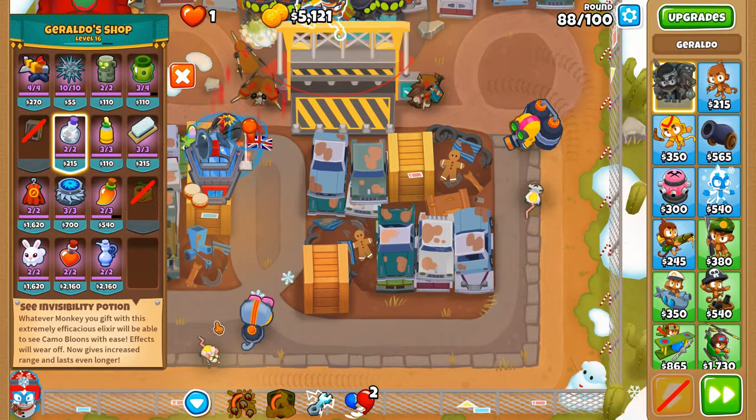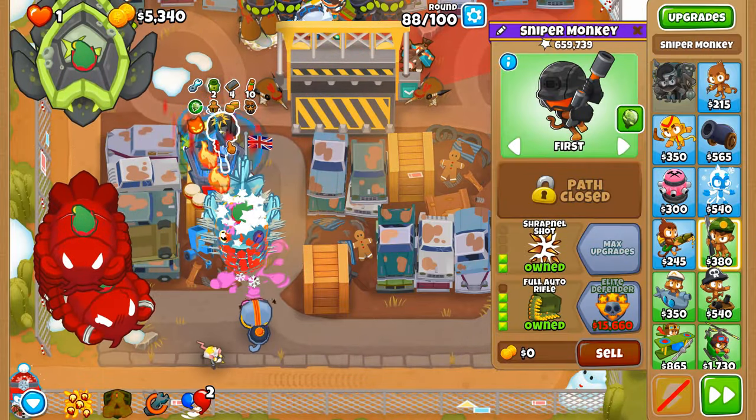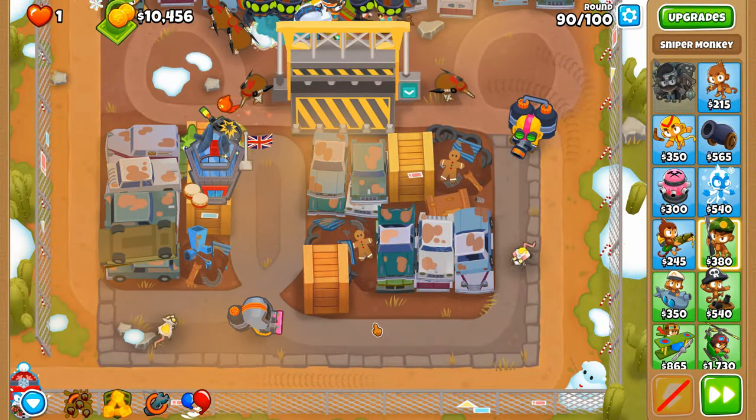There's no point giving the invisibility potion to the full auto rifle until we get to a point where we can do more damage to camo balloons. This is just its dummy range here, really. Round 89 is about to be finished.